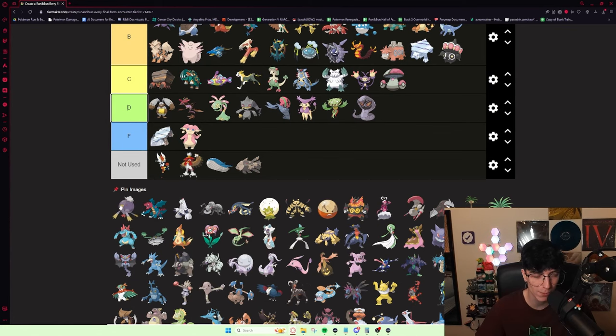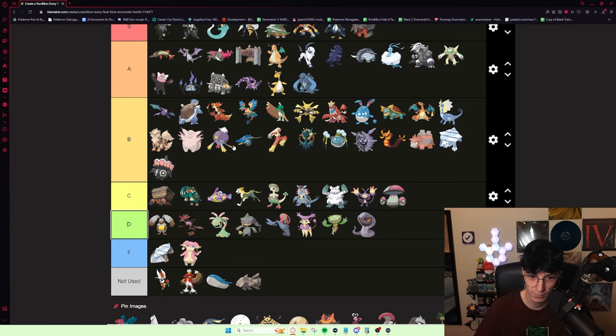Drifblim is weird — it gets Unburden. I don't think it's always Unburden — I'm pretty sure it's 50/50: Unburden or Aftermath. I've seen both get used. I think it's a solid B tier mon, but it might be a little bit unexplored. It's probably pretty good and it's fun to use when I had it.